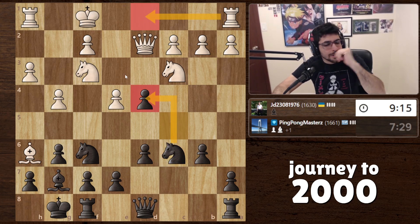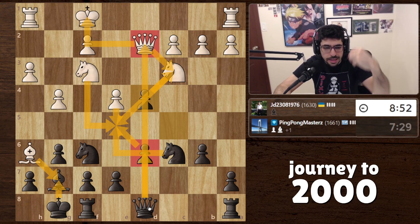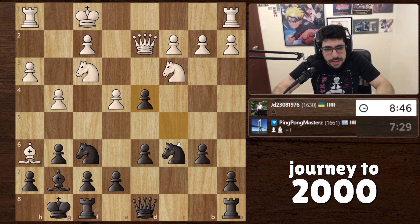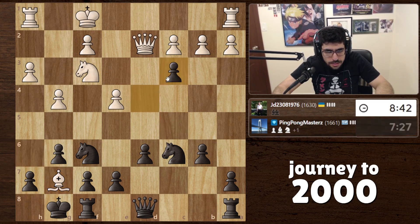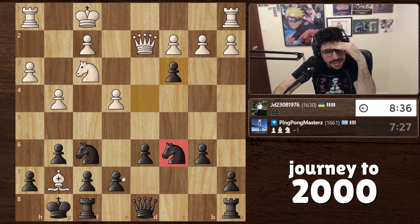There might be some tricks with rook d1. He takes, we take, he pushes, we take — a lot of pressure. Maybe we can come here going for a trade, or target his king since he hasn't castled — something to keep in mind. What if he takes with the knight? He takes there — oh, this knight is hanging at the end of my line. I didn't see this, that was a bad move. That's why I should take extra time to think it through.